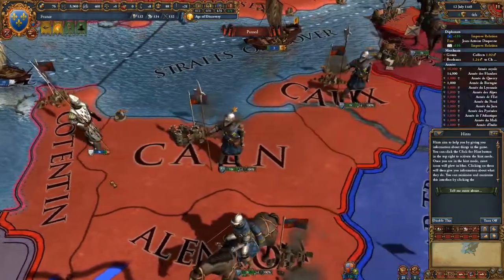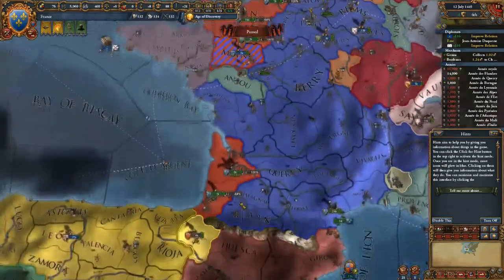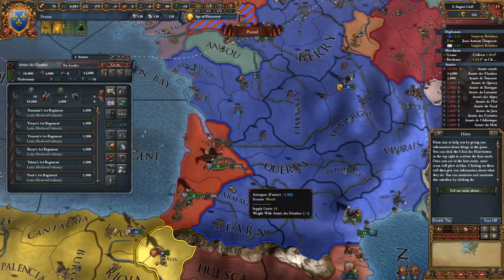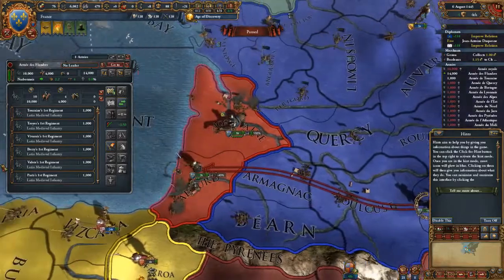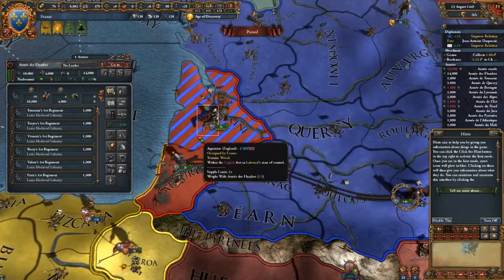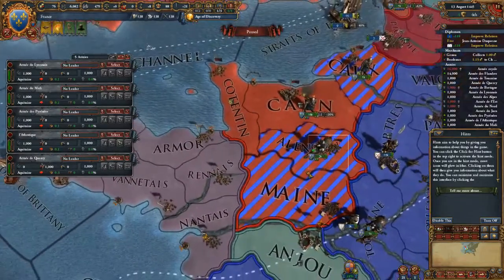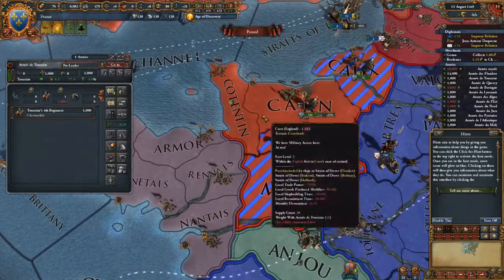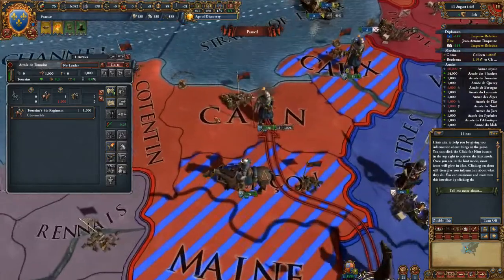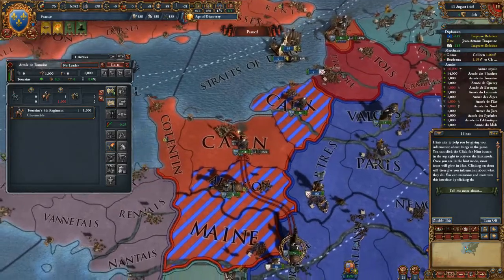There's some Breton infantry. I'm going to send some infantry to Laborde. I've taken Aquitaine and most of Normandy. Now I need to take Contentin. Caen is the main city in Normandy and there's a fort that needs to be taken there, and same with Calais — there's a fort to take.